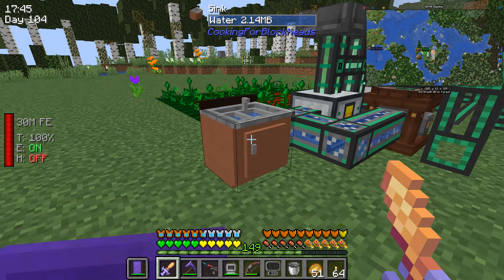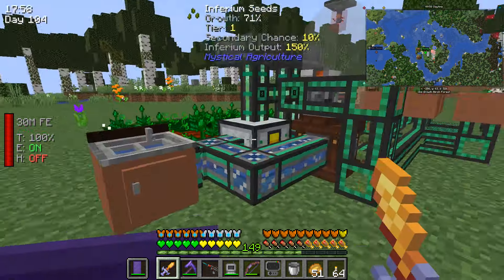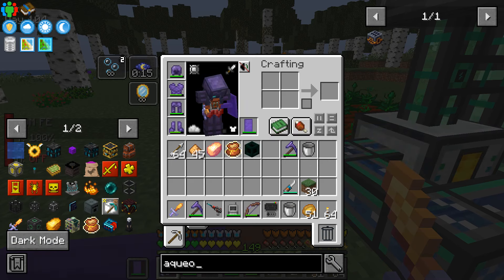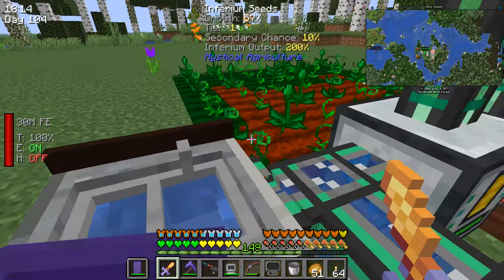Hello everybody, it's Sam here. I hope you're doing okay. Today I'm going to show you guys how to get automatic water in modded Minecraft to help you with your automation. The first block I'm going to show you is the sink from Cooking with Blockheads. It's super easy to make — you need terracotta, iron ingots, and a water bucket to craft it.